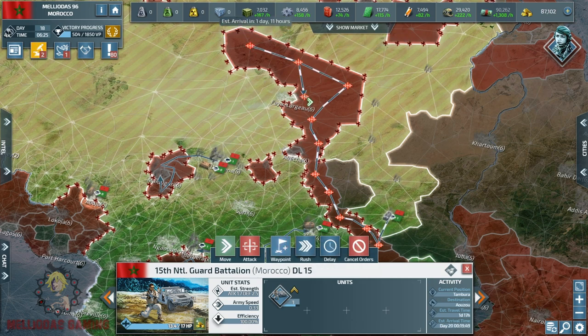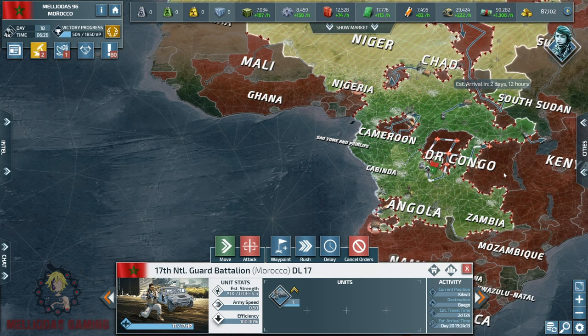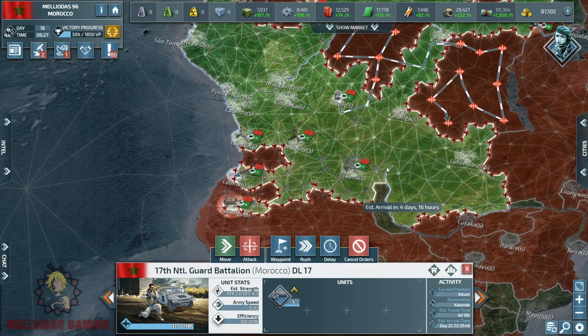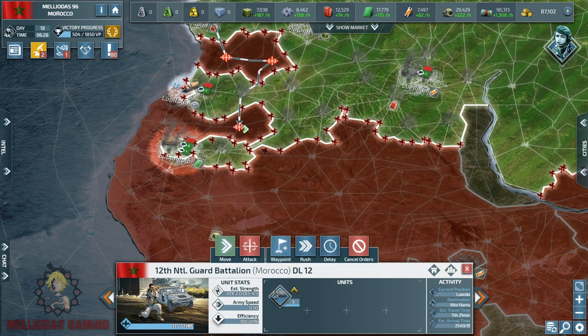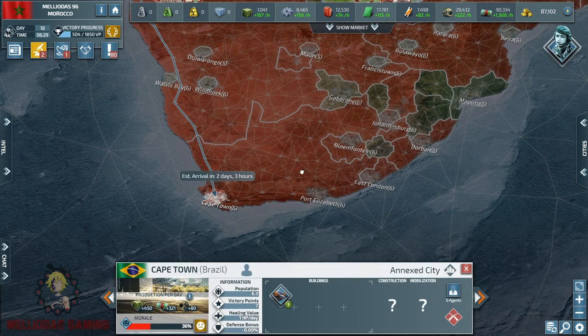Resilience and never giving up has paid off — we successfully took down a full coalition of five nations. It was Morocco solo against Brazil, Congo, Cameroon, and Chad. They were the ones who declared war on me — Chad was first, then Cameroon and Brazil, then Congo. We destroyed them all.